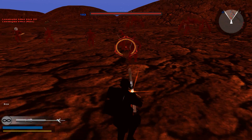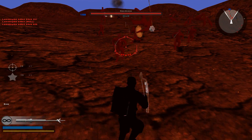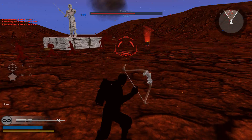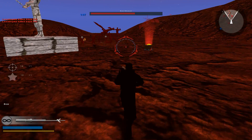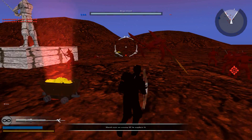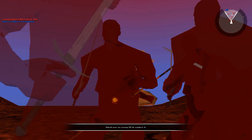We gotta be very careful though, because we only have so many points. He's doing a fancy jump. Take that guy out. What's defending here? That's a mega giant. They spawned in — they took a lot of friendly fire, though.